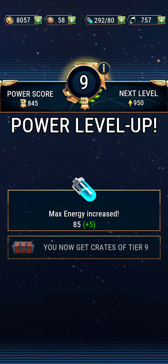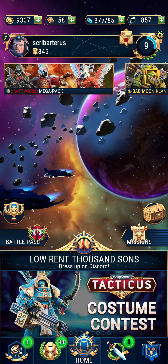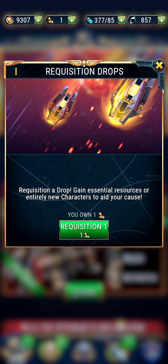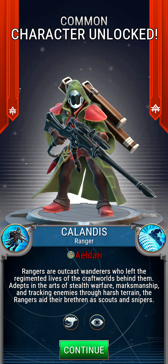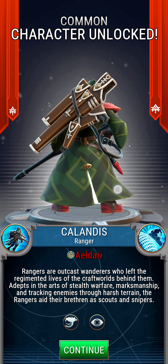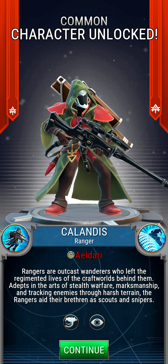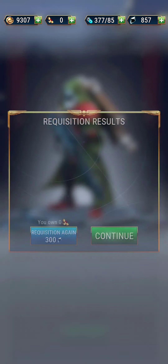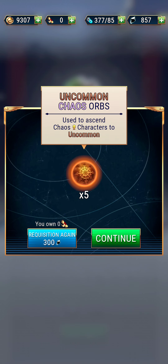Looks like we have leveled up — you now get crates of tier 9. Requisition — maybe we'll get a character. This is always fun. I love watching these things drop and you never know what's going to pop out. Did it say Samhain? Ranger — Eldari Ranger. Look at the gun case on his back — he's got another pistol in there, maybe a barrel or a scope. The fact that he wears it is freaking amazing. And look at that rifle — I think it's taller than he is. Chaos Orbs — used to ascend Chaos characters. Nice.